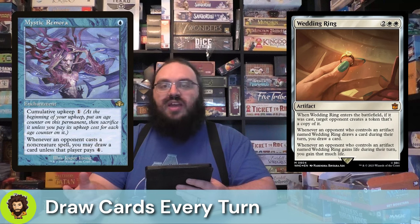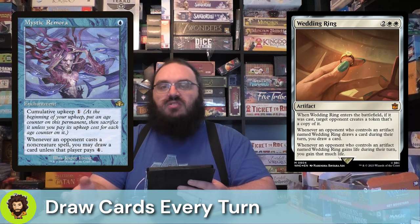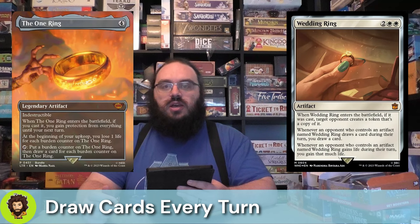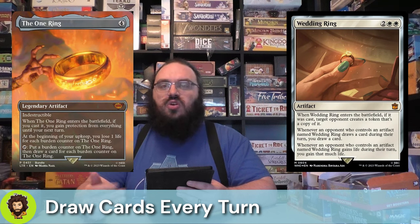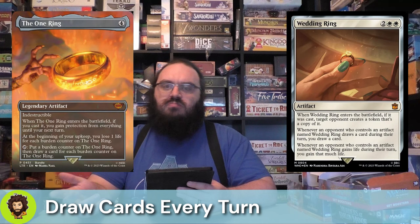Moving into our artifacts, we have Wedding Ring. It's going to create a copy of itself for one of our opponents, and whenever they draw a card, we're going to draw a card. We know our opponents are guaranteed to draw at least one card a turn, and we're here for it. There is no better card draw than the One Ring — it comes in for four mana, gives us protection from everything, and lets us gain a bunch of extra cards over the course of our opponents' turns, though it will cost us a little bit of life.